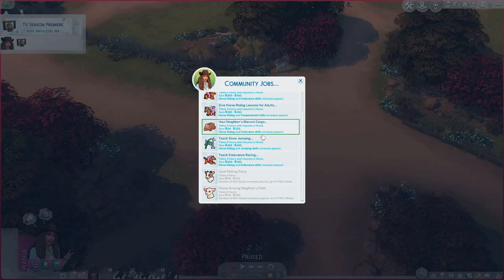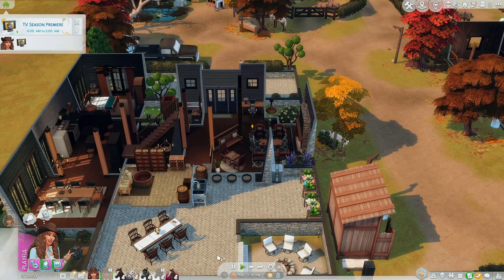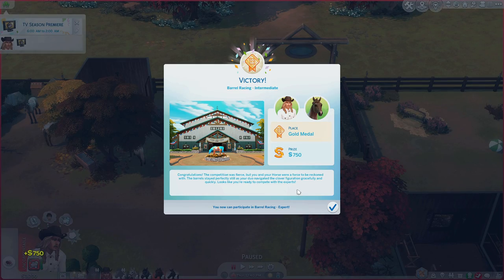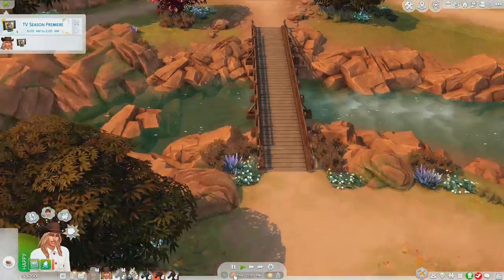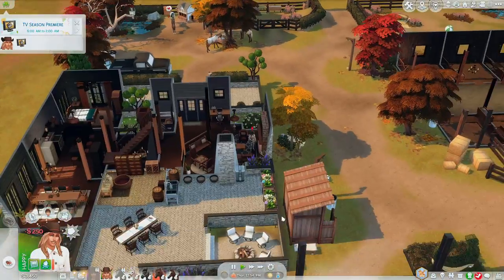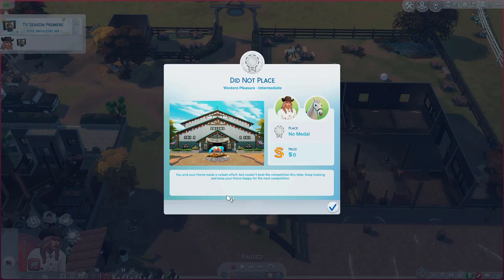Let's have Luna go do a community job teaching show jumping. Another victory with Onyx — gold medal! Congratulations, the competition was fierce but you were a force to be reckoned with — you're ready to compete with experts. We got first place in all of our intermediate competitions today. Please Bojack, you are the star — get us money. Oh, he did not place. Dang it, we needed that Bojack. That would have put us so close to our goal.